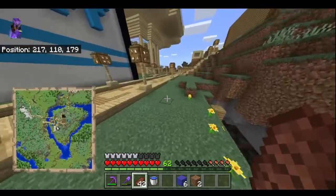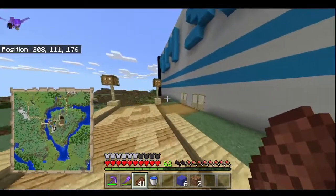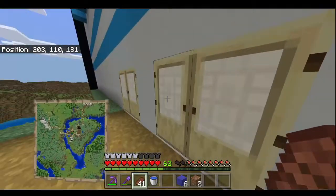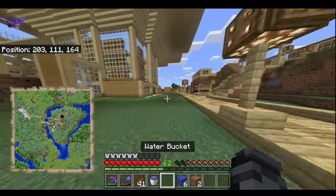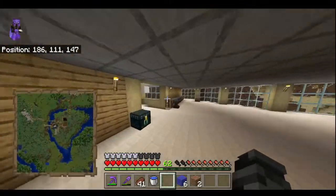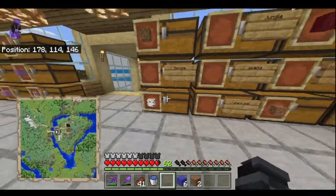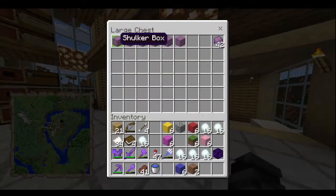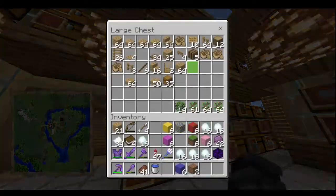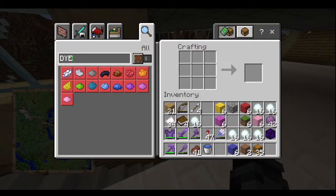Before we do that, we need to put up the signs in my shop that show what the prize for every egg is. Let's go grab some signs and then throw them up in the shop. What I'll do is — do I have 10 shulker boxes? I could make 10, so let's actually do that. We're just going to get all the prizes into these shulker boxes and line them up in order.